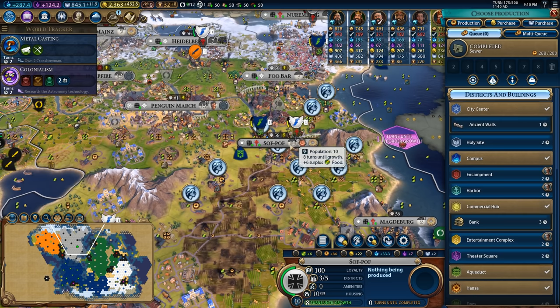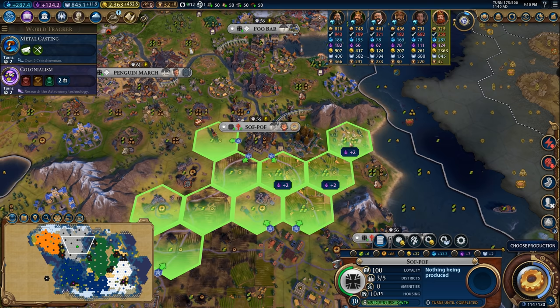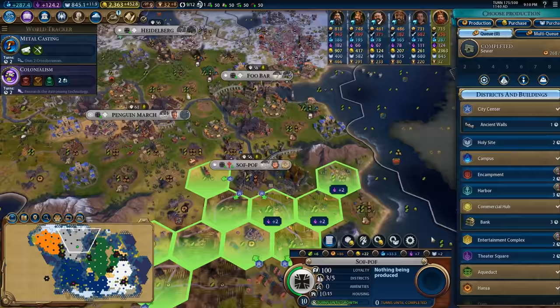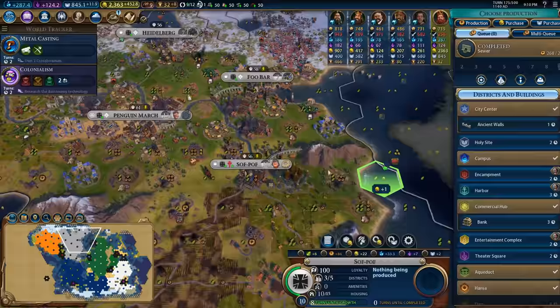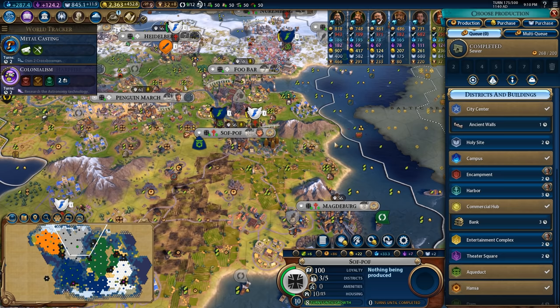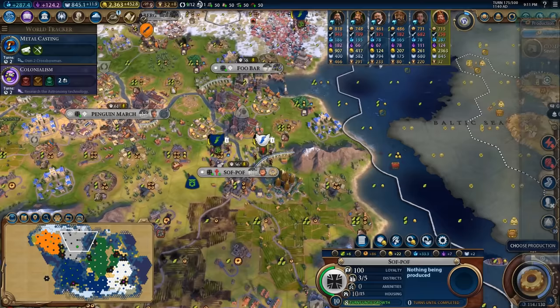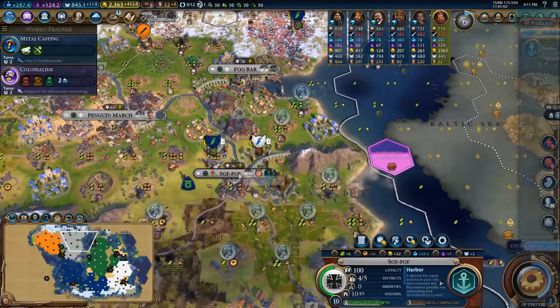Softpof has finished a sewer. I'm kind of tempted to pick up an entertainment complex or actually slap down a theater square here. The only place I would really consider putting the theater square is right here because anywhere else it would kind of spoil this very nice farm triangle I have going. And you know what, if I place a theater square down here, I could very easily place a harbor right here, which would allow the city to build boats if I need them. The city does have room for two more districts, so I will just build the harbor for now and then place down the theater square after that.